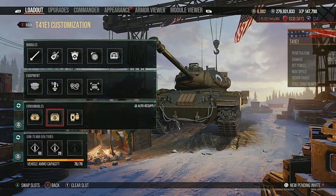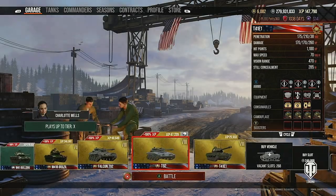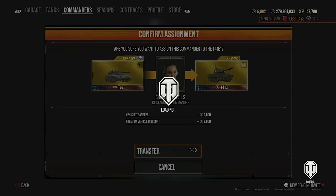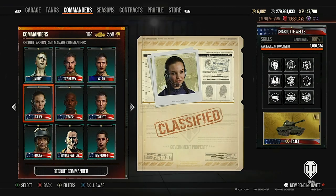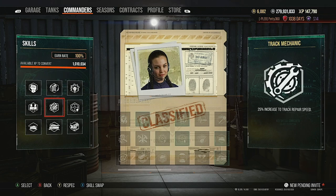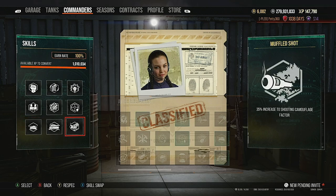Before that, let's go over the commander. I've been running Born Leader, Rapid Reload, Sixth Sense, Situational Awareness, Track Mechanic, Steady Aim, Running Gun, Camouflage Expertise, and Muffled Shot. This is a base crew — you can set it up however you want.